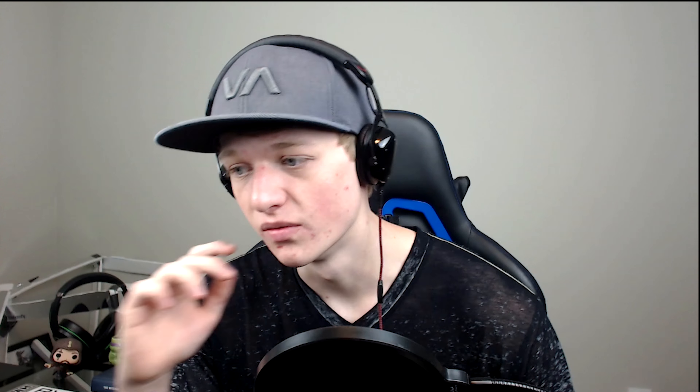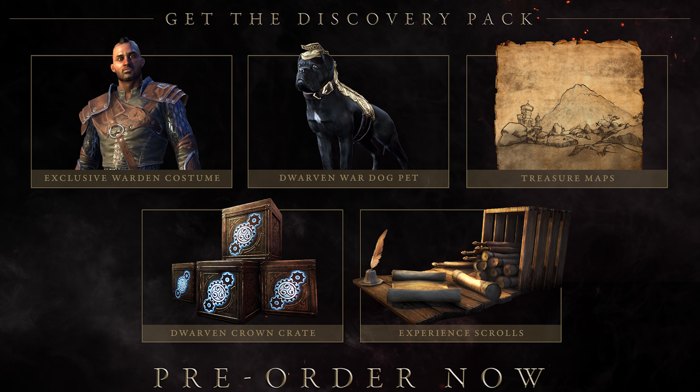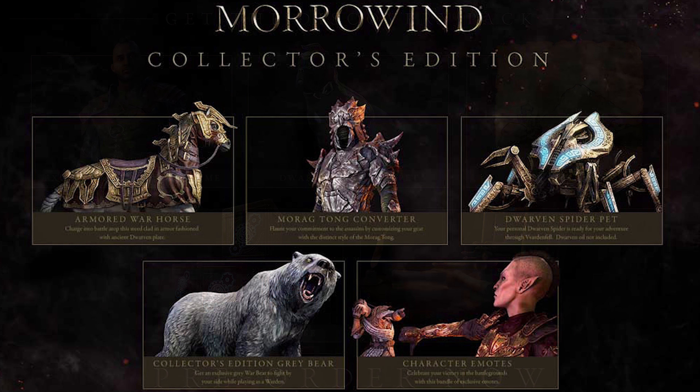Personally, if you're buying the game for the first time, the horse is really important. But other than that, everything is cosmetic — the pet doesn't do anything, the Morag Tong converter just changes your look, the Gray War Bear doesn't do anything, and the emotes don't do anything in reality. It's all about how your character looks. If you look at all these cosmetic items and think they're really cool and you'd use them a lot, then the $20 is probably worth it.